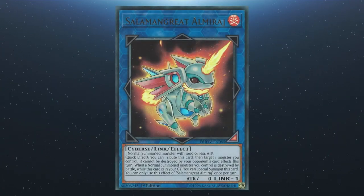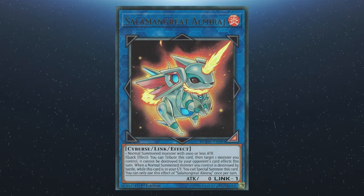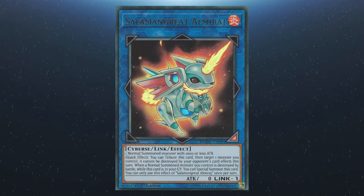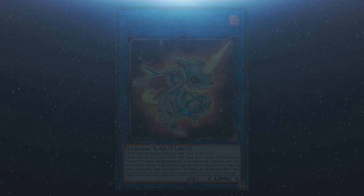We also have Salamangreat Almirage. This requires one normal summon monster with 1,000 or less attack. You can, as a quick effect, tribute this card then target a monster you control — it can't be destroyed by an opponent's card effect this turn. When a monster you control is destroyed by battle while this card is in the graveyard, you can special summon this card. You can only use this effect once per turn.